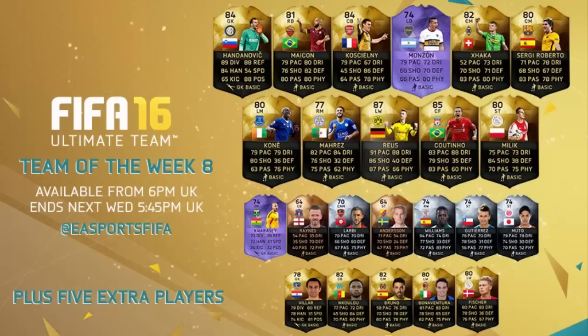This is actually a second inform Mahrez, so it's a pretty damn good looking card and should have some good in-game stats. Definitely want to try that one out. In the middle of the second line we have an inform Marco Reus, who is the highest rated player in this week's Team of the Week: 91 pace, 86 shooting, 87 passing, 88 dribbling. That card looks absolutely incredible. Let me know in the comments how much you think that inform Marco Reus card is going to cost - looks very expensive.